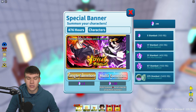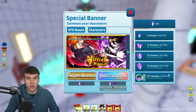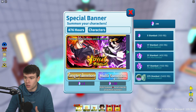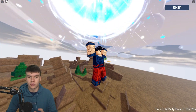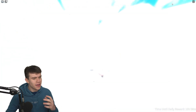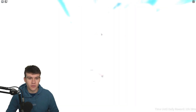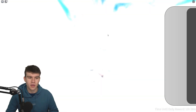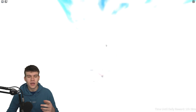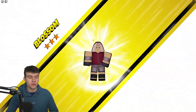Let's head over to the summon place and do a special summon. We need to do two more multi-summons to get a free one. We've got nearly 300 stardust, which is about 3,000 Robux worth — and we got all that stardust just from redeeming codes. We've got a three-star and a four-star so far, but we could maybe get a five or even six star. Unfortunately we got another three-star — not what we're really wanting.